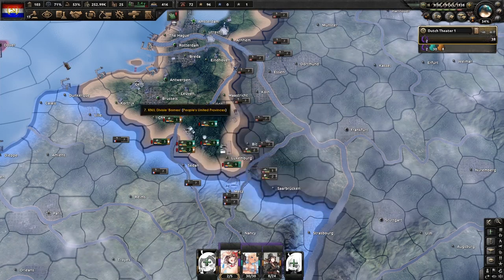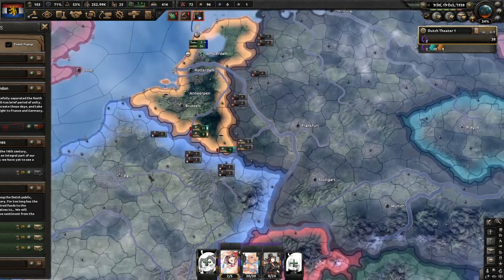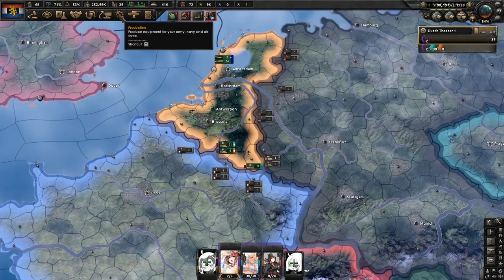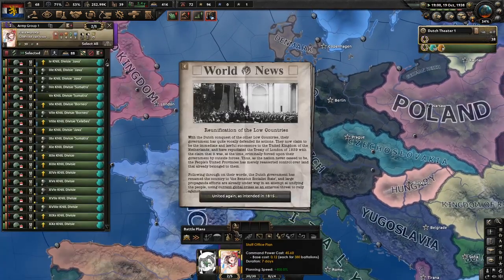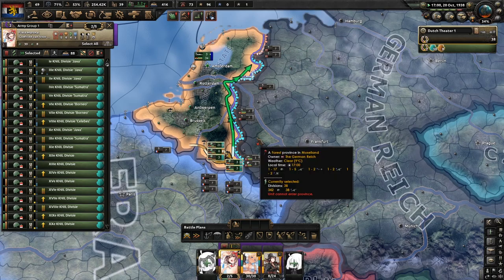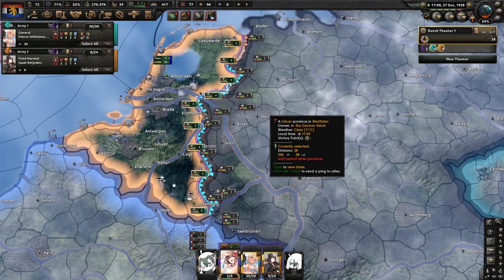Now you can hit Repudiate the Treaty of London, and now we have a ton of manpower to pretty much do whatever we want. That should be the achievement — and this is the quicker version of it.